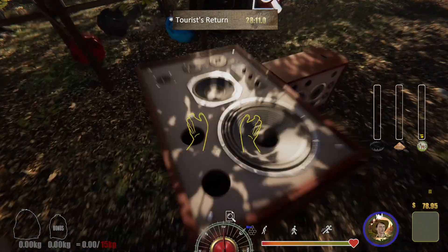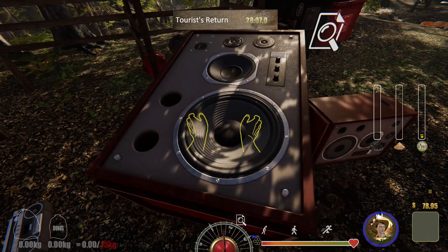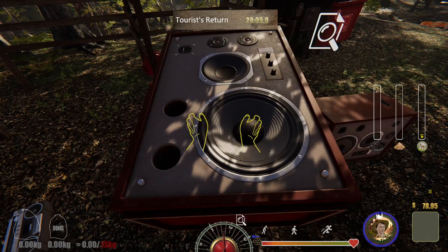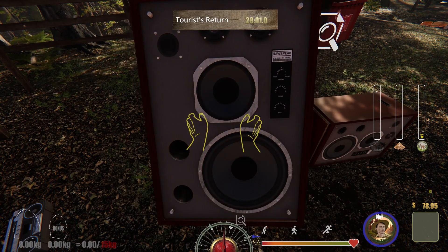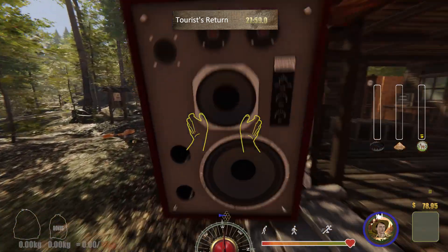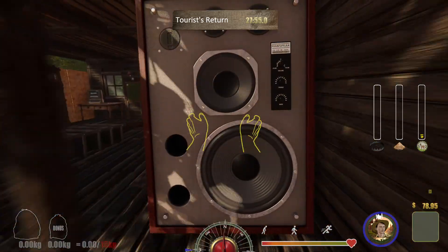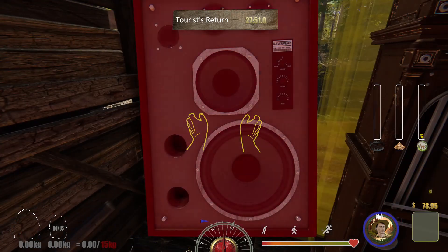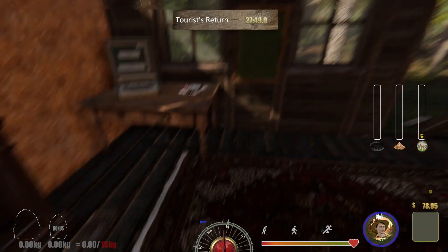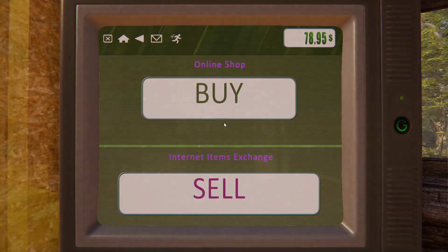In order to pick something up, you have to hold down the left mouse button. To rotate it you use the middle mouse wheel, and if you want to switch the rotation you click the middle mouse wheel. The only thing is, I don't know where to sell these items — I'm not sure if it's a specific spot you put them down. I'm just going to stick it there for now. But we have an email with more information.